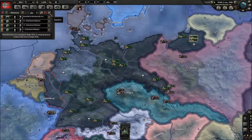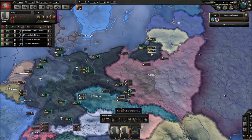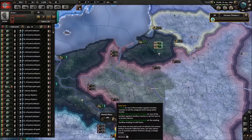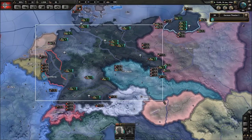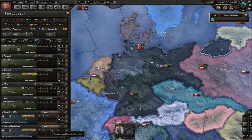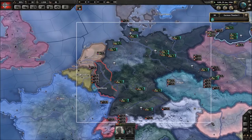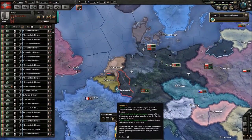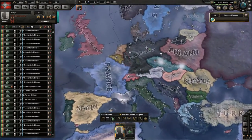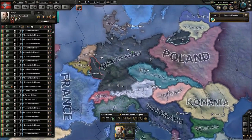These divisions here I usually put on one general, and these on another — actually they can be on the same one. We have 26 divisions total. I was thinking about doing an early invasion but I said I wanted to do a cautious opener this time, so we're not going to do that.